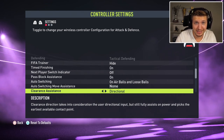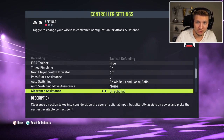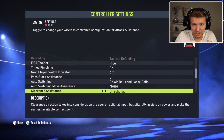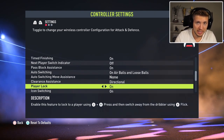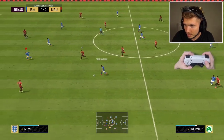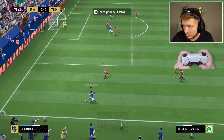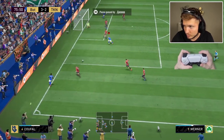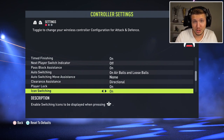Clearance Assistance is new this year and can be kept on directional, which gives you the option to actually direct the clearance rather than classic which is just random. Just make sure not to point towards your own net — clear the ball with circle and point where there are no opponents. Play Lock is a great feature: pressing L1+R3 simultaneously lets you manually control players, determine their runs. This should definitely be on — it's an amazing feature.